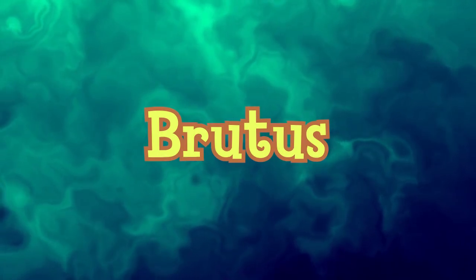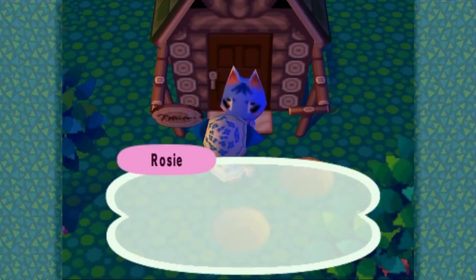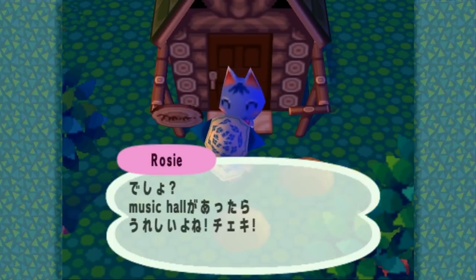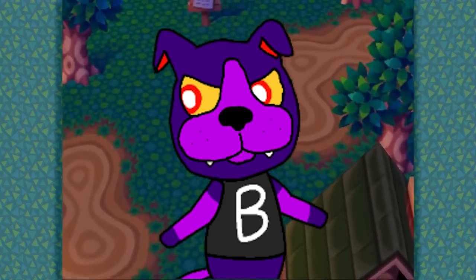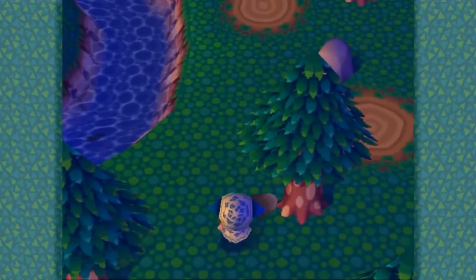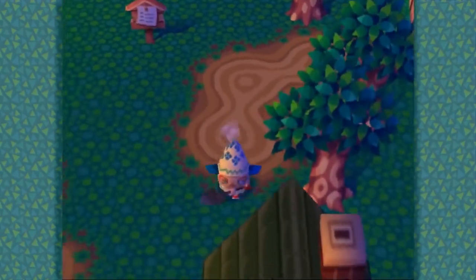After being released, fans of the original Animal Crossing for GameCube began spreading stories of an evil villager named Brutus who would move into the player's village if they were away for too long. Brutus was allegedly a purple or black dog with a black shirt and glowing red eyes. Upon moving in, he would do unusual things like speak in binary and crash the game when the player entered his house. Only one screenshot of Brutus is known, and it is known to be fake. Thus, the Brutus rumor is unlikely to be true.